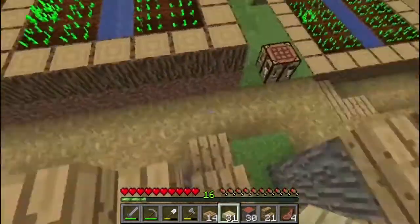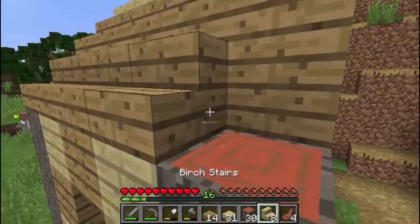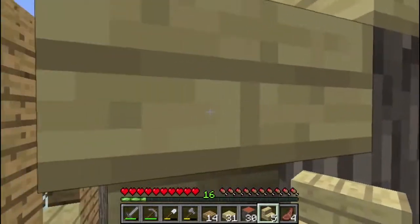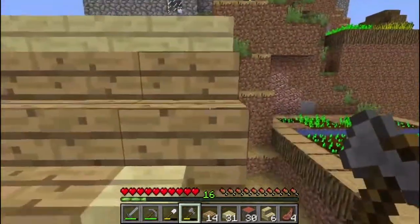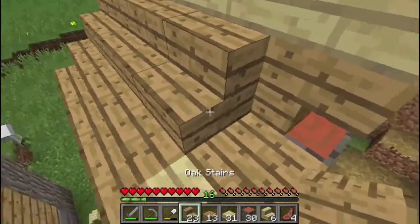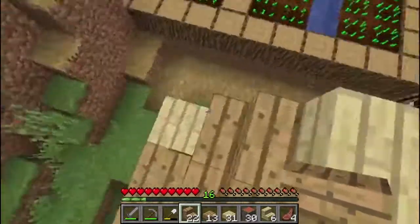I just had an idea — let me go make some birch stairs. Maybe we can do that little cornering trick from the last episode. Let's take this stair out and try a birch corner piece instead. Let's step back and see how that looks — oh, that looks kind of cool! Now we're going to have to clean up the levels above it to make it work.